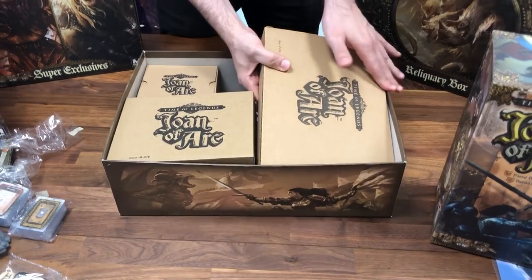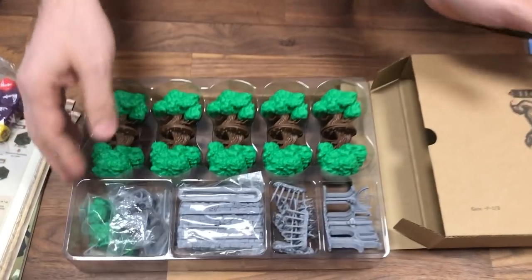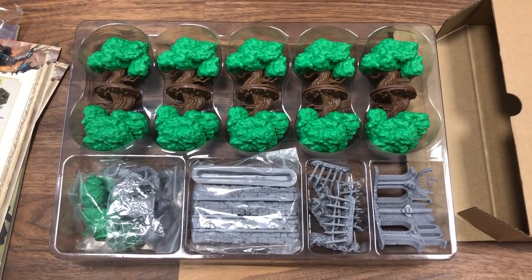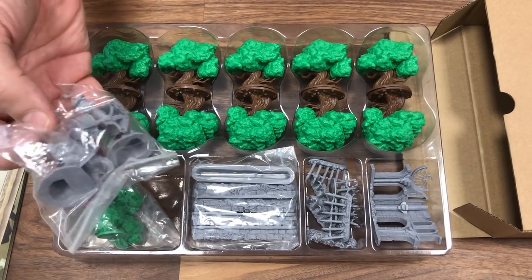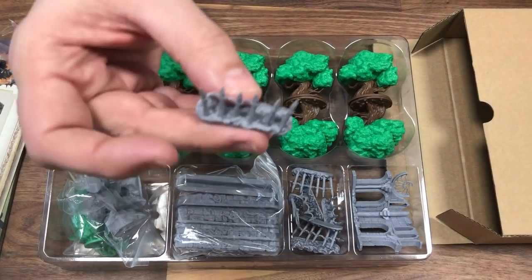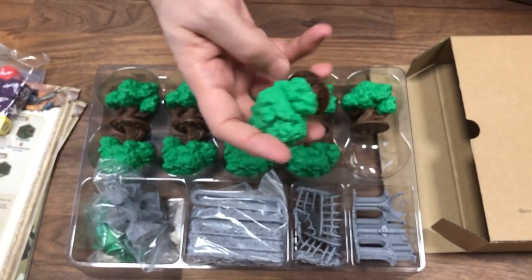Let's see what the second big box offers. I think this is all the scenery — look at that. Yes, the trees in two colors, you have the ruins, you have the stakes, and all the little elements like the well, nicely done. And the trees, of course.